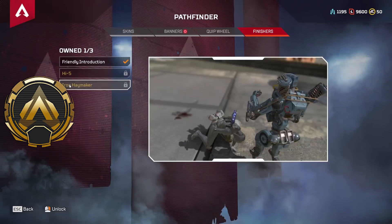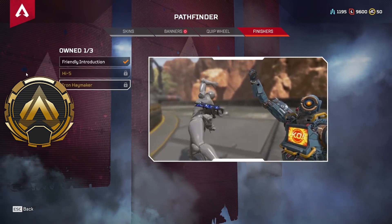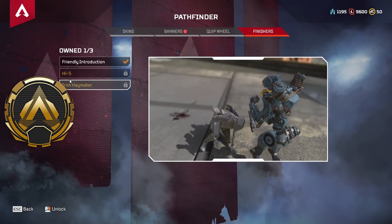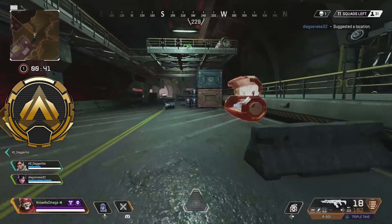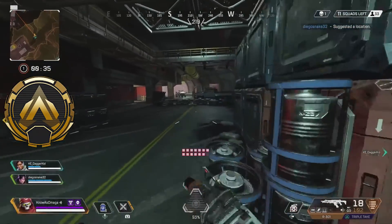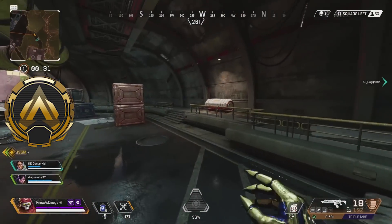Next up, we have the Iron Haymaker Pathfinder finisher. I really do like this one because it kind of reminds me of Rock'em Sock'em robots when I was a kid — basically these plastic robots you could fight with, a super cheesy kids game — and this finisher kind of copies that. I like how the enemy has to get back up before Pathfinder winds up and breaks their neck with that final punch. Pathfinder is such a goofy legend in general that all of his finishers look really good.